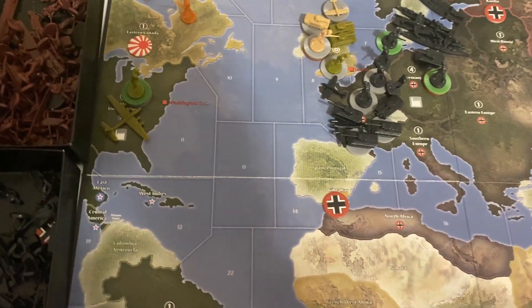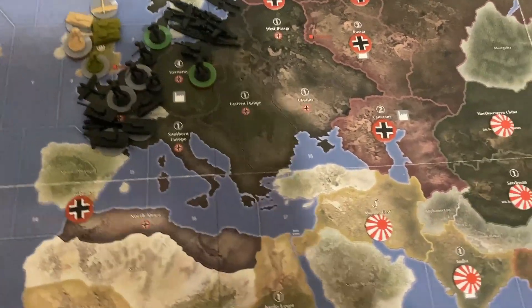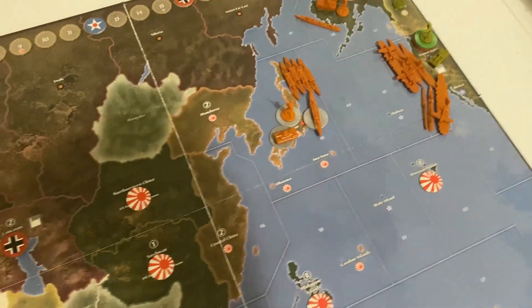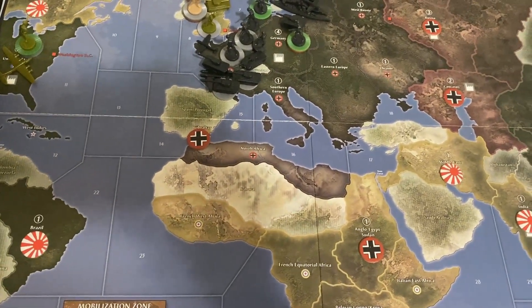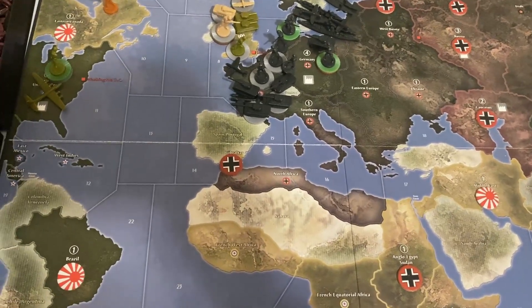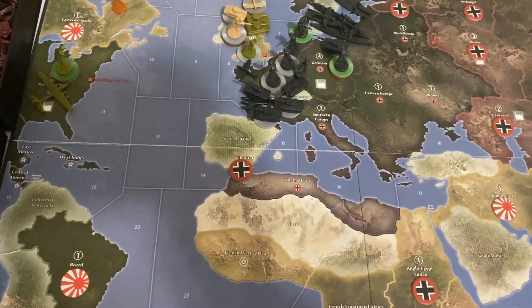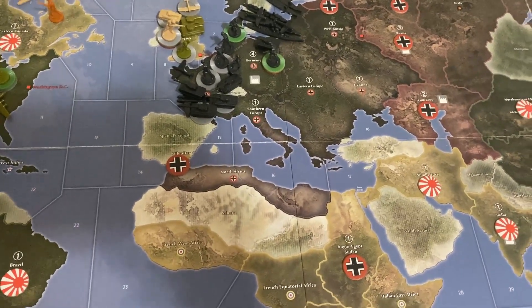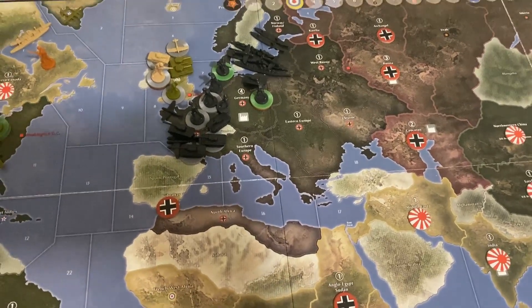Round nine completed. Japan is taking eastern Canada; the United States took out their transport there. Germany is buying some transports, Alaska getting fortified up, and Japan is buying more units to complete a ground invasion. The next couple of rounds are probably just going to be more of the same — units bought, territories moved — so I'll skip ahead a couple of rounds.